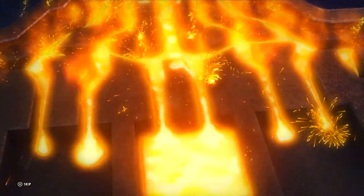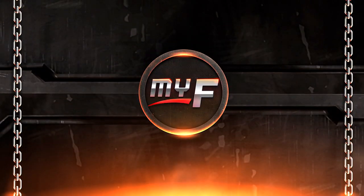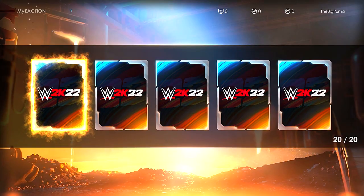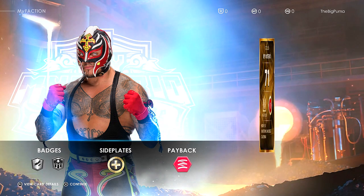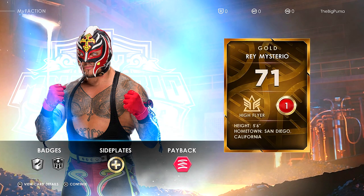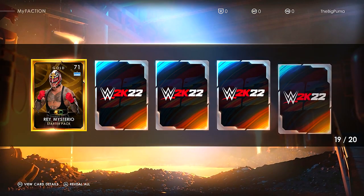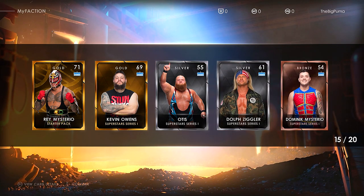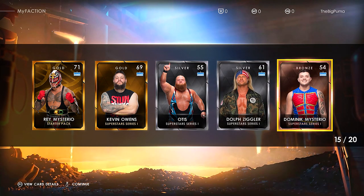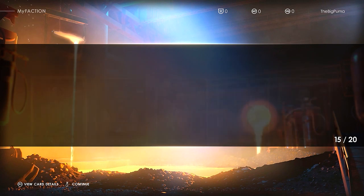Pouring them out — here we go! Forged in the fire, let's see what we got. We've got a Rey Mysterio gold at 71, tagged as High Flyer. I'm not sure what the side plates or badges mean yet — I'll figure all that out. We also got Kevin Owens gold — that's pretty good — and Otis, Dolph Ziggler, and Dominik all at bronze. Happy with our two golds!